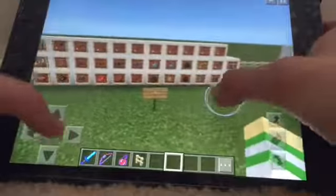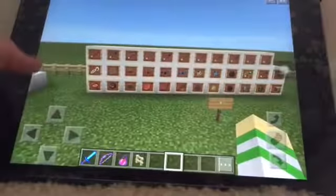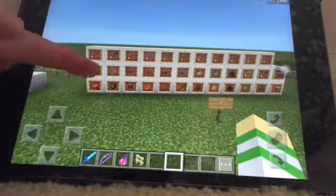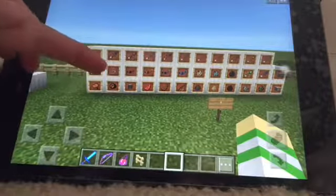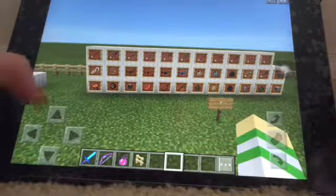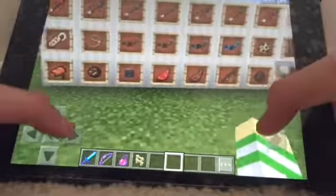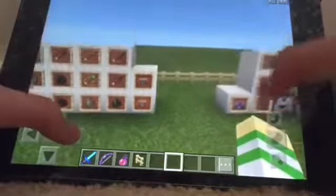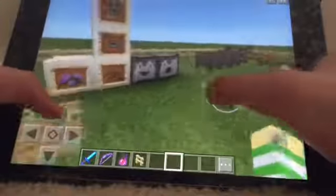This is all the new items in 0.15.0. We have tipped arrows, name tags, saddles, fire charges, leads, leather horse armor - that is not on computer or any other device or console. You can dye the leather horse armor, it's craftable too. And there's the observer, mutton, carrot on a stick, new spawn eggs, pistons. Also new textures.